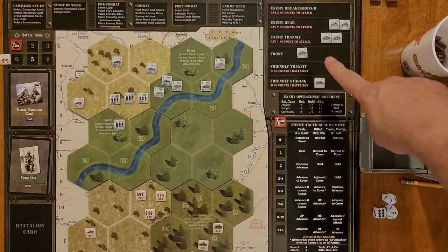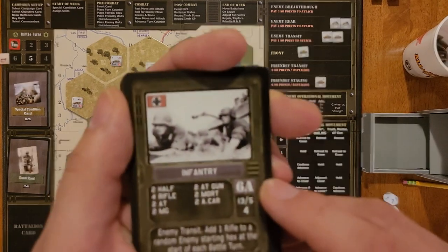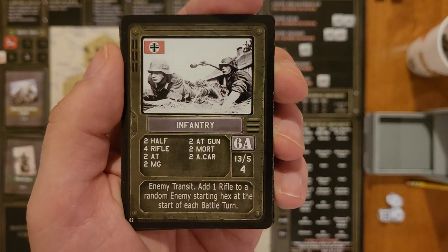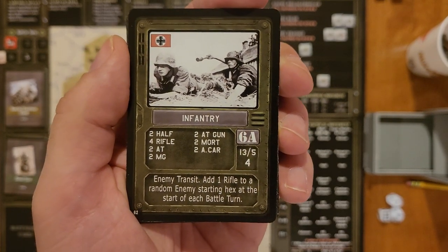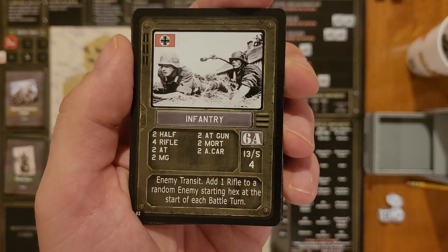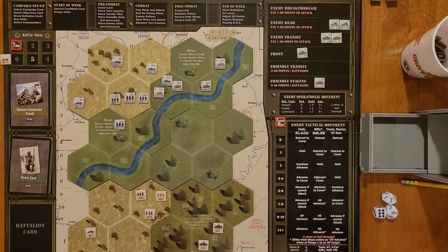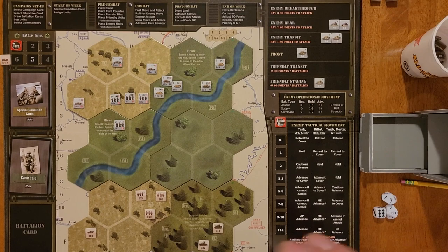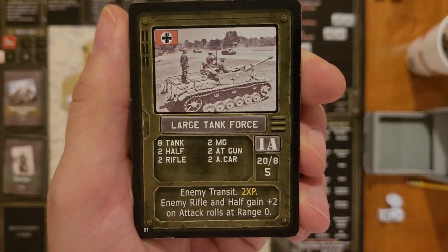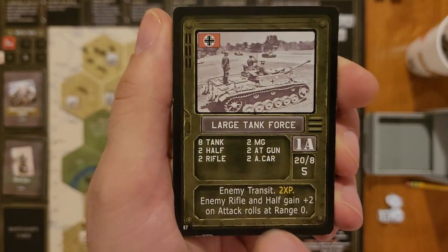Then we have 6A, worth four points — it's an infantry-based unit: two half tracks, four rifles, two anti-tanks, two machine guns, two anti-tank guns, two mortars, and two armored cars, located in enemy transit. Then we have 1A, a large tank force with a value of five: eight tanks, two half tracks, two rifles, two machine guns, two anti-tank guns, two armored cars — it's in enemy transit. Killing it will garner you a couple extra XP, which helps your victory points.